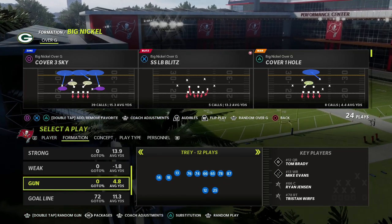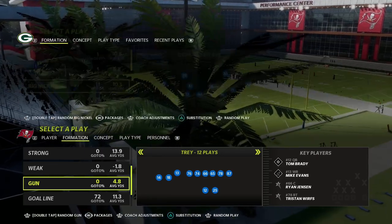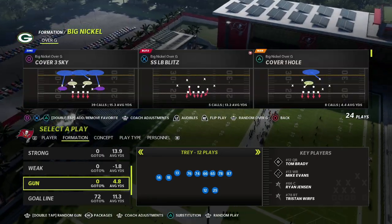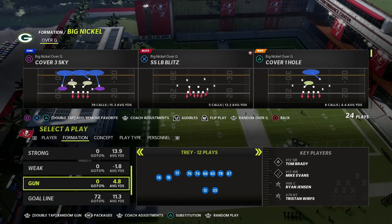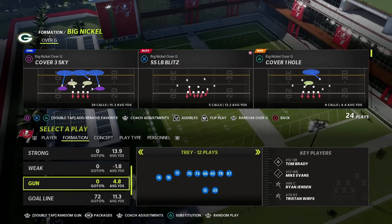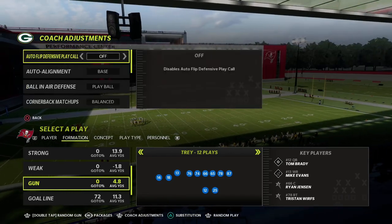In this video, I wanted to share with you a quick little two-play mini blitz scheme that you can use against tight slots or any compression set — honestly, any set where they're not running a lot of play action. So whether it be bunks, whether it be tight slots, it does not matter. This is a really good little blitz concept.